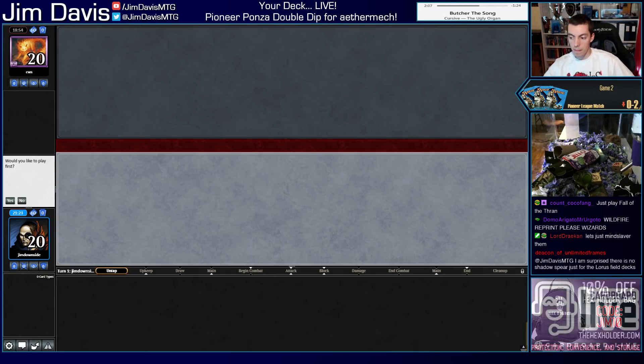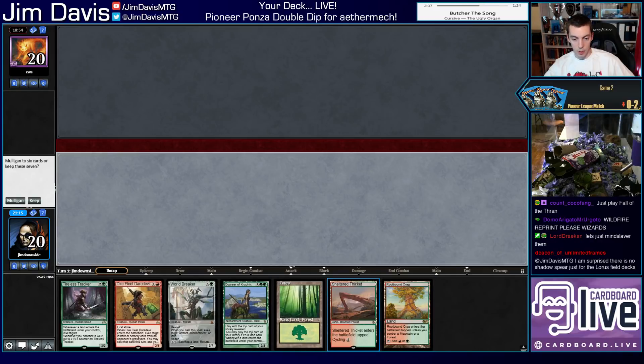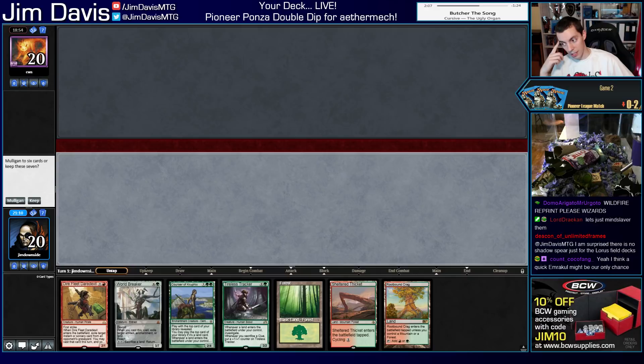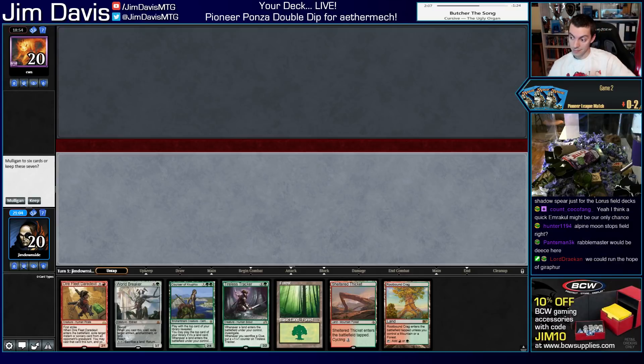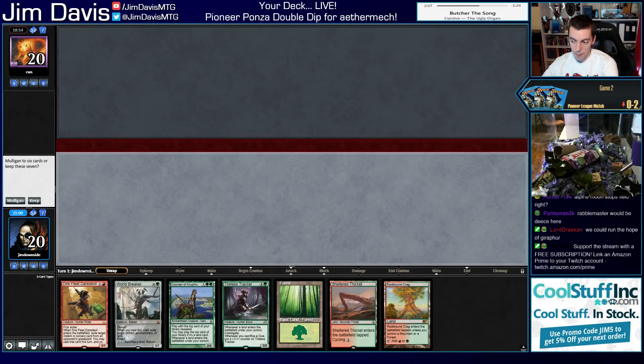Going first. Our hand's got to be really good — this hand is not really good. Should I be mulliganing for a mana accelerator or just keep Turn 3 Tracker? Alpine Moon stops Lotus Field actually — that is true. We could bring in Alpine Moon — definitely an option. Damping Sphere that works too. We probably have too many cute one-ofs in our sideboard, but Damping Sphere and Alpine Moon are both very real options. The Underworld Breach version is very very finicky.